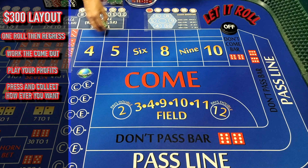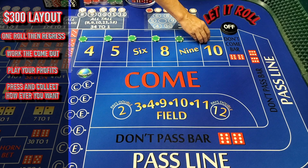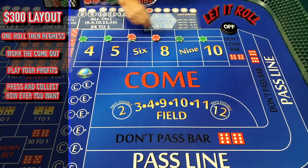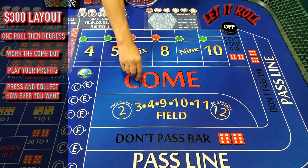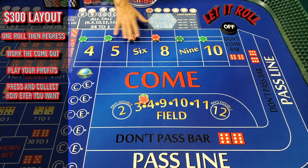Let's lay it back out. You've got a $25 four and ten, $50 five and nine, $60 six and eight, and a $30 field, which comes out to $300 for the roll. So if you're looking at this again, the five, six, and eight are all going to pay the same. Let's just say we threw a five — it's going to work out the same for these three numbers. If we throw a five, six, or eight, we're going to win $70.